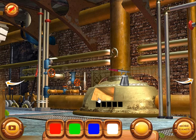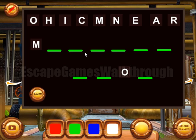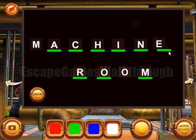We have collected all 4 colored squares. Now let's solve this puzzle. The resulting phrase is "machine room".